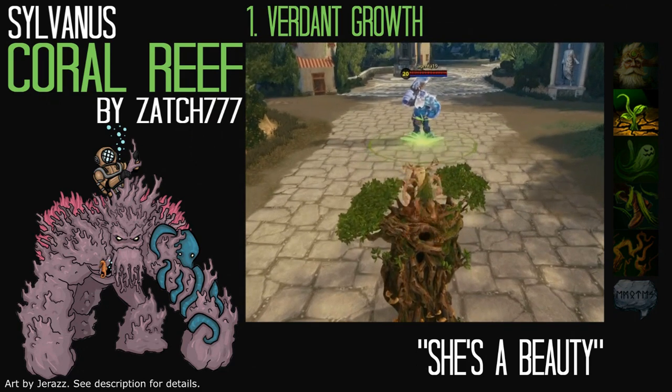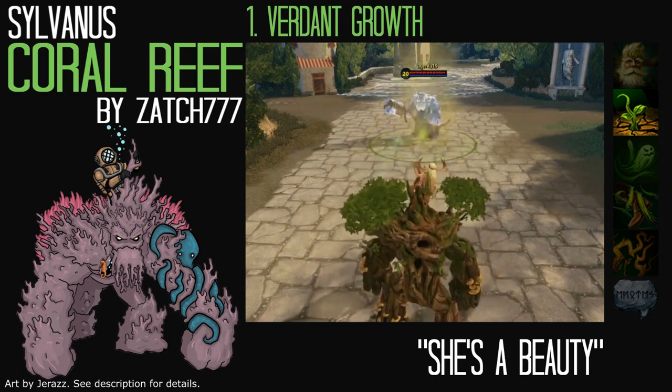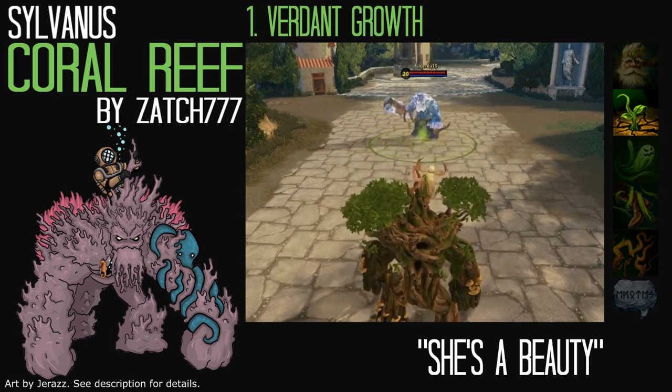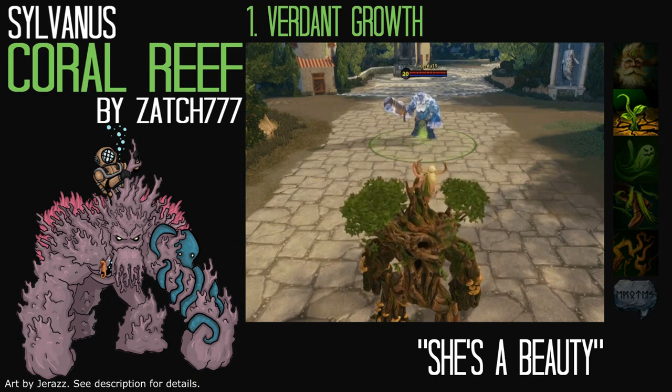If it hits an enemy, it would wrap around them to root them, and if it doesn't hit an enemy, the anemone would be planted and would grow. At full growth, the AoE would look like a small reef, and the MP5 effect would be a ball of water on allies.